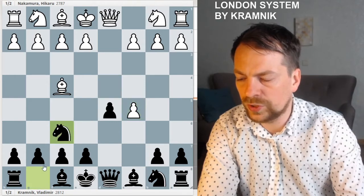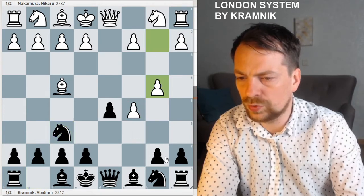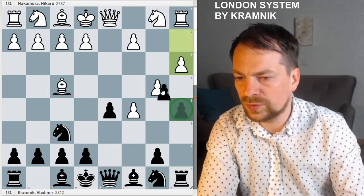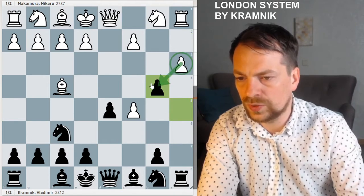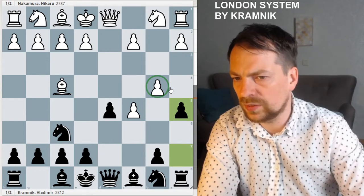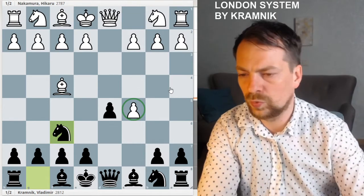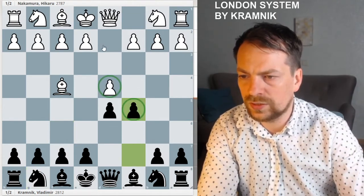If white wants to keep the pawn and plays a5 immediately attacking, and then plays a3, the pawn is pinned. If white takes, they lose a rook, so there's no normal way to defend and black is actually much better. So this is not recommended for white. White will most likely play something like e3.